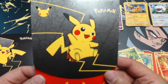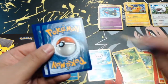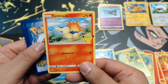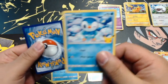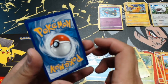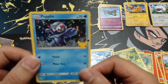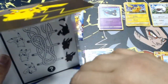Pack three: first card is an Oshawott — that's a dupe — then a Cyndaquil, he looks happy, and a non-hollow Piplup. Our hollow card — we're looking for that Pikachu — is a hollow Popplio. This pack has something different for our Pokémon enthusiasts.